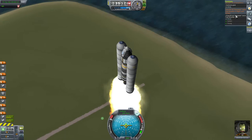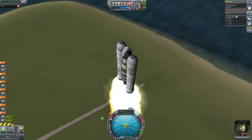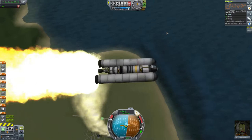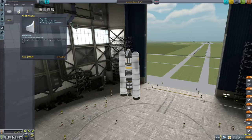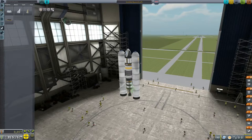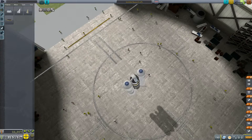Let's open up the contracts again. There's some wobbling - escape the atmosphere of Kerbin. Oh, I have no fins. We have to revert that - that didn't work. I have no fins on this. Let's put four fins on and put them at an angle. That looks good. Let's try that again.